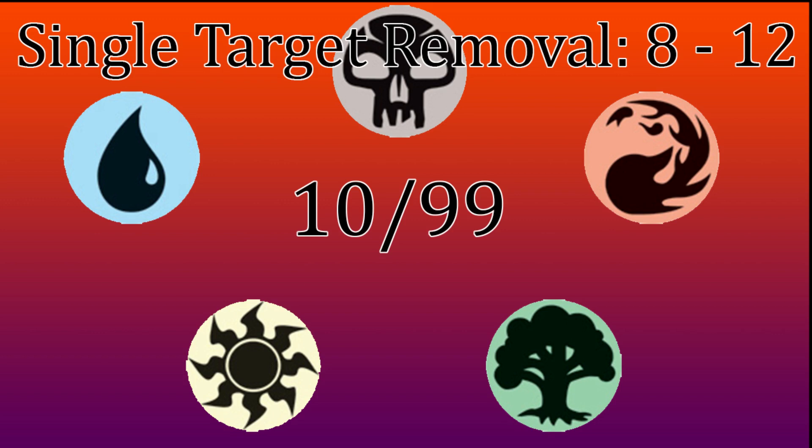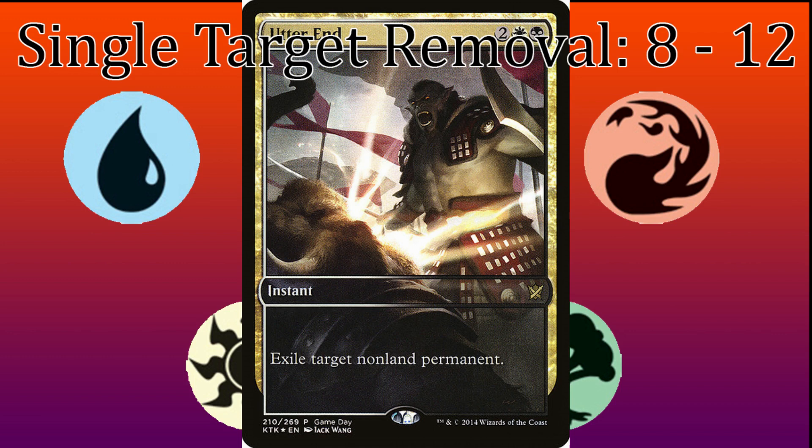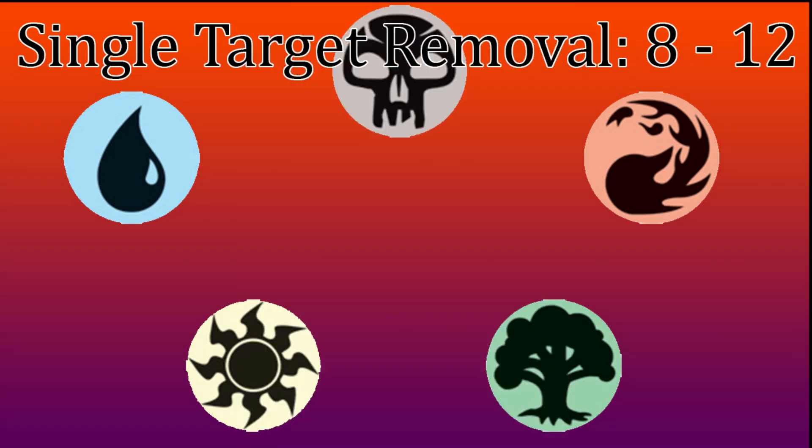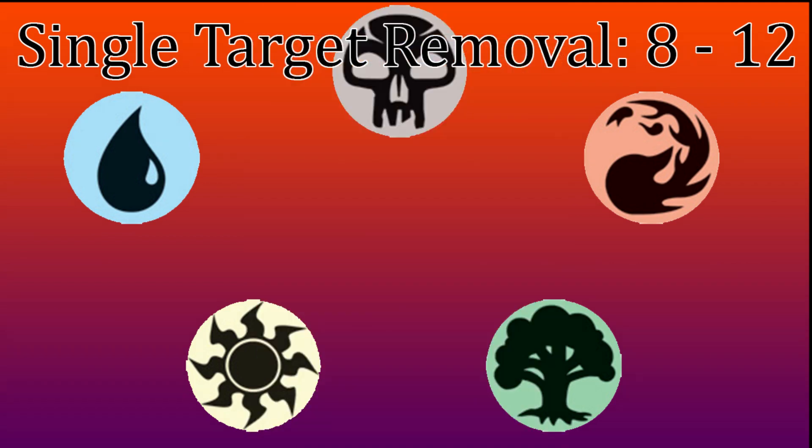Simply draw 10 more cards and you'd be expected to draw into another removal spell. While 10 turns can be a while to wait, the need for removal is cushioned by your board wipes, your card draw and filter, other players who might have removal — the enemy of my enemy is my friend — and maybe you'll just be the one in the lead during that time. The range of 8 to 12 exists because universal removal like Utter End needs fewer slots, while conditional removal like Smelt warrants running more. Counterspells count as single target removal for this template.